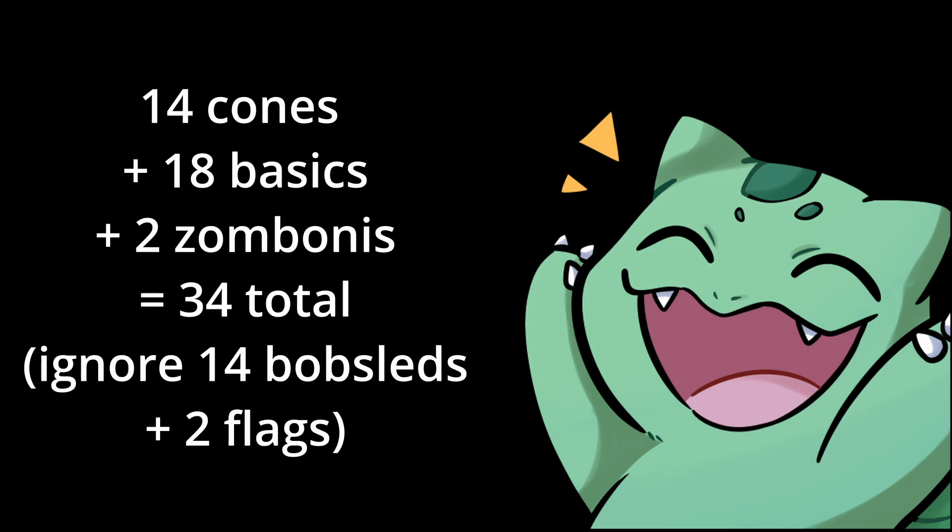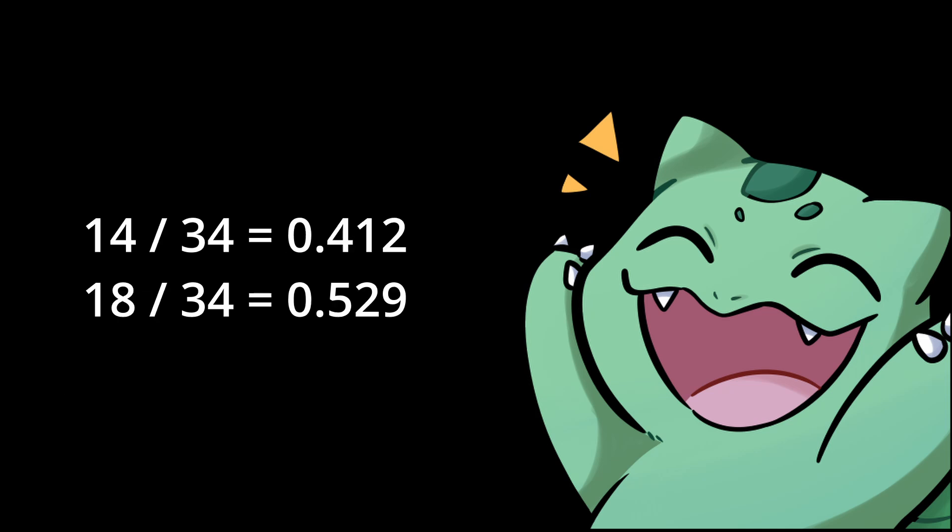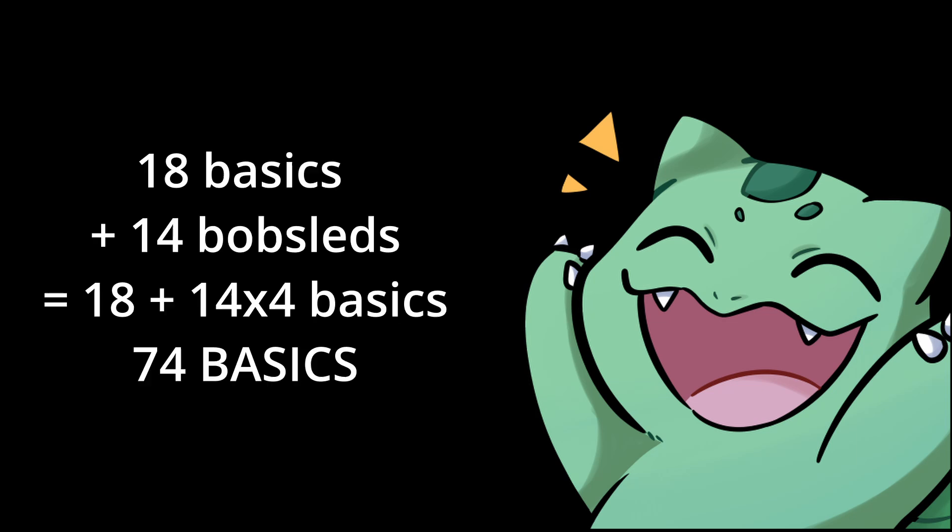If you had a level with 14 cones, 18 basics, 14 bobsleds, 2 zombonies, and 2 flag zombies — which is possible on 3-6 — the calculation for the preview would exclude the bobsleds entirely. 14 cones plus 18 basics plus 2 zombonies equals 34 total zombies. 14/34ths is roughly 41%, and 18/34ths is roughly 53%, so the preview would show 4 cones, 5 normals — a 4 cone 5 normal preview — despite there being 74 total normal zombies compared to only 14 coneheads.